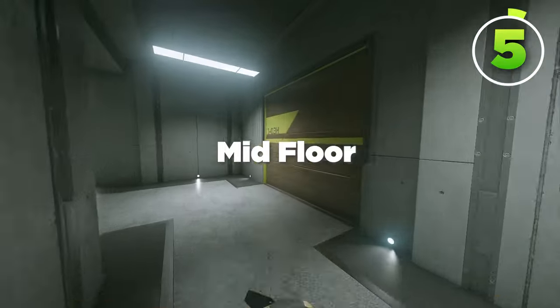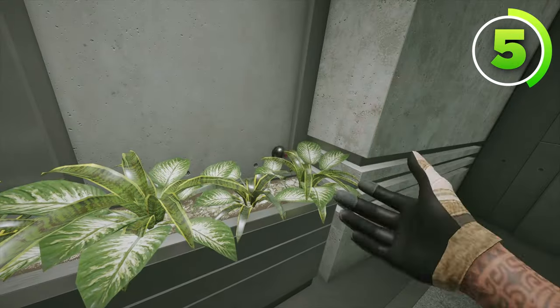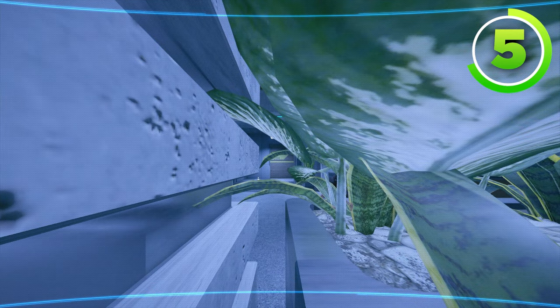If you're holding mid-floor, you need information on this wall, which is why you need to put a Valkyrie camera on this wall behind these leaves. This Valkyrie camera can perfectly see the wall that's over there, so if you want to know if they're getting it open or when they're going to run in the plant, now you can know.